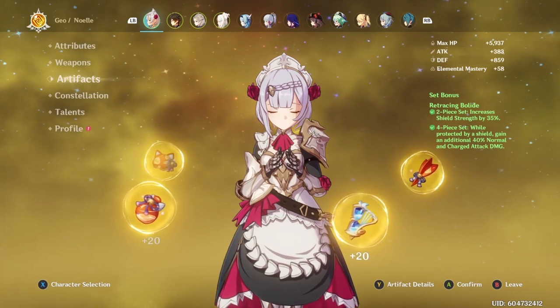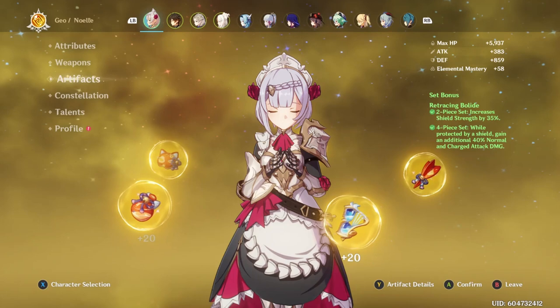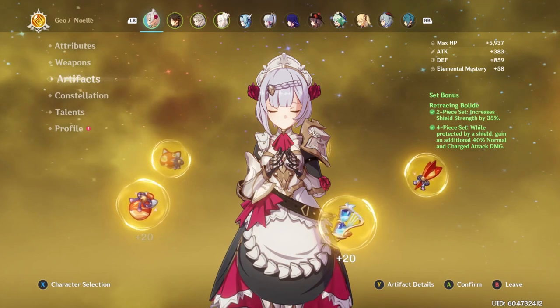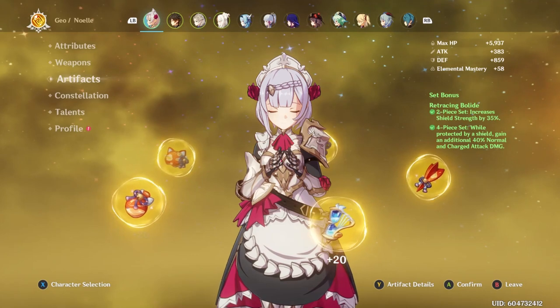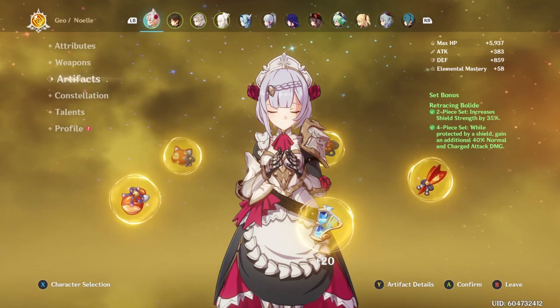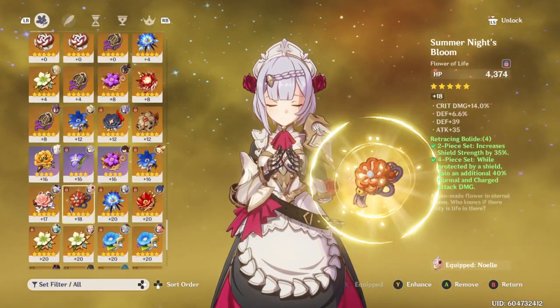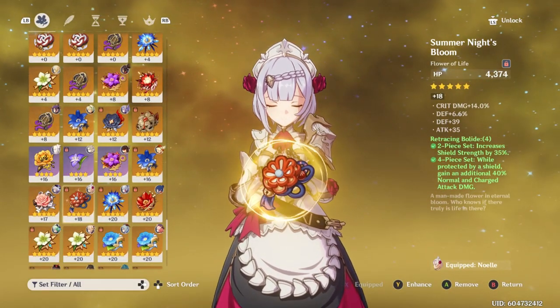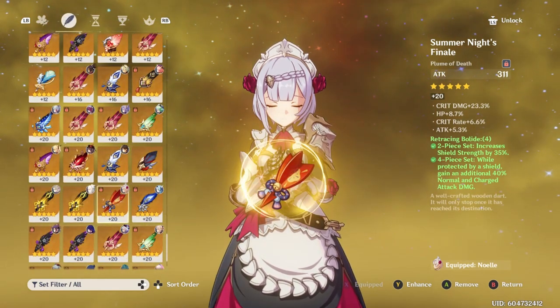I'm using the Retracing Bolide set for the artifacts. I find this to be a really nice set because you get an additional 40% normal and charged attack damage when protected by a shield, which is also reinforced. You can use a four-piece Gladiators too, and that should work just fine. If you have neither of those, just stack as much defense and crit on her as you can. I don't have the best artifacts, but they work just fine.